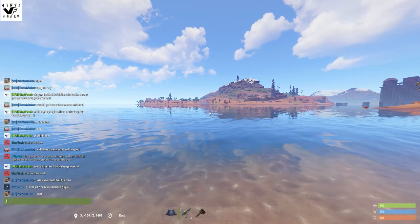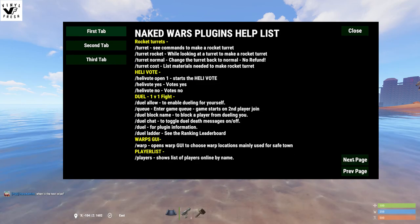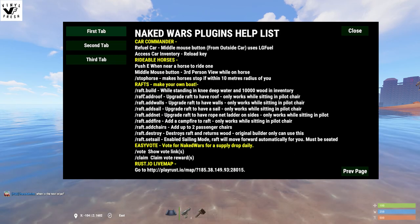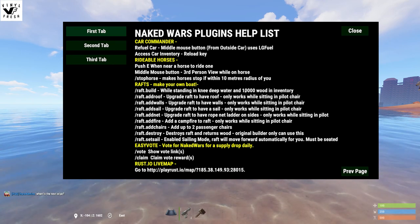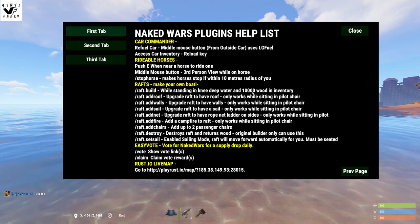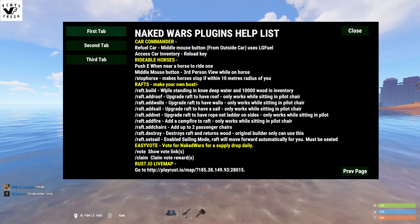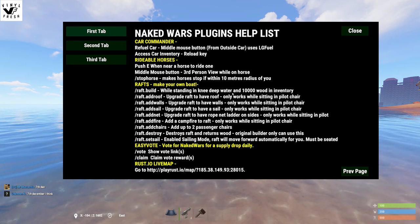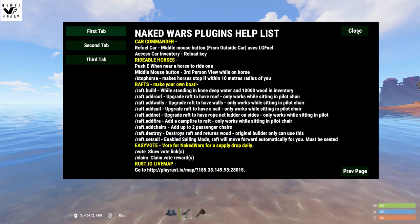So I'm going to show you how it works. You can see the rafts plugin info here — this is how you build them. On my server I've got a 10,000 wood requirement to build the main base of the raft. You can change that in the configuration of the plugin. You stand in knee-deep water with 10,000 wood in your inventory and do the command slash raft dot build.